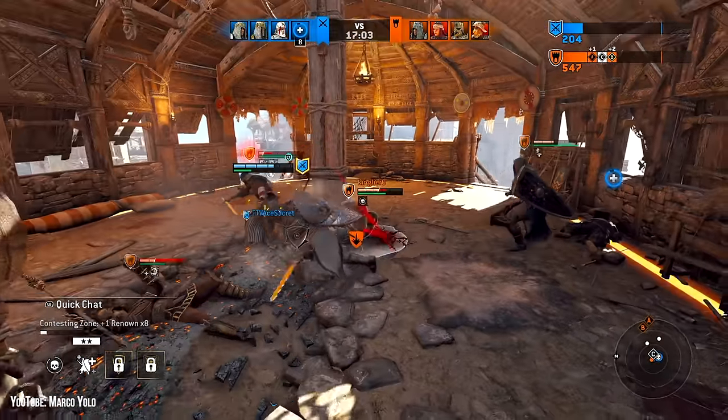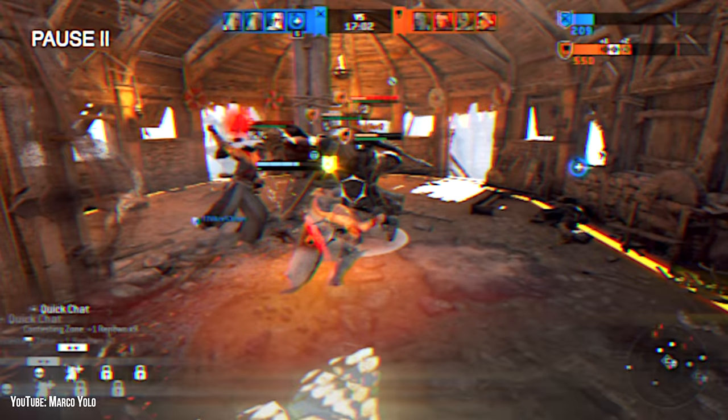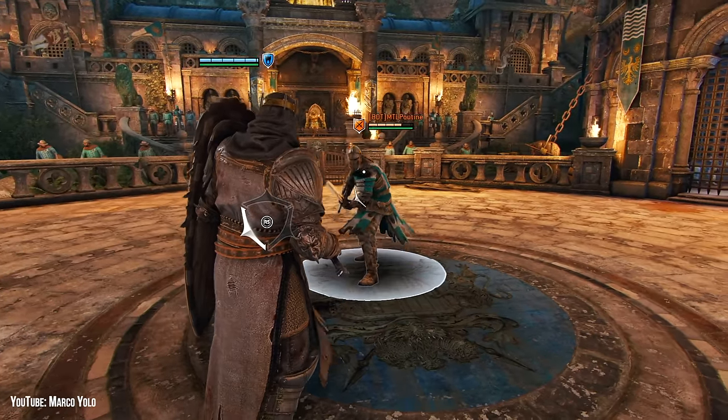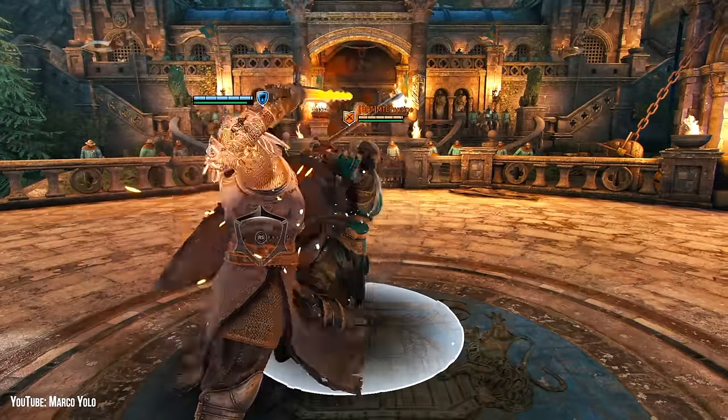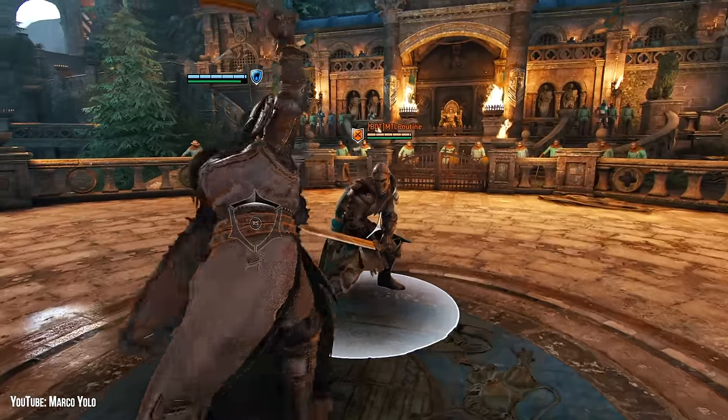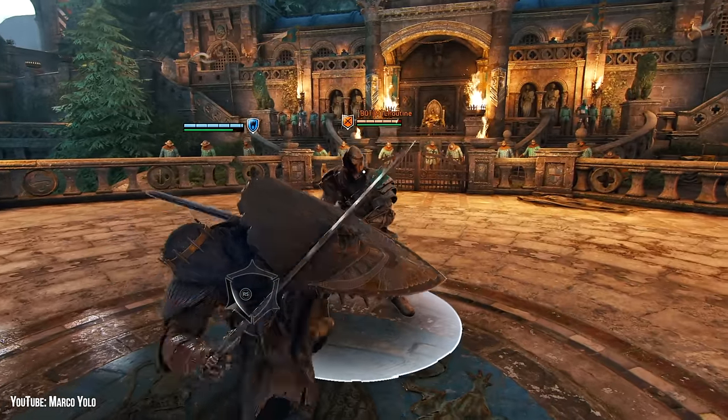Black Pryor is quite literally a 'know you the character.' Before we even get to the infamous flip, BP's opener lights have a superior block property, as does their dash forward heavy. You can open up a combo with either of these, or a neutral heavy, and follow up with either a light or undodgeable heavy attack.